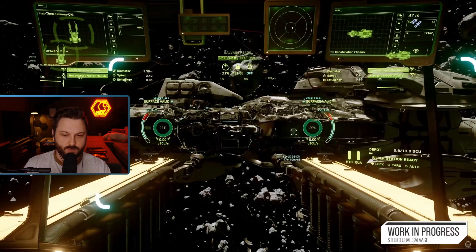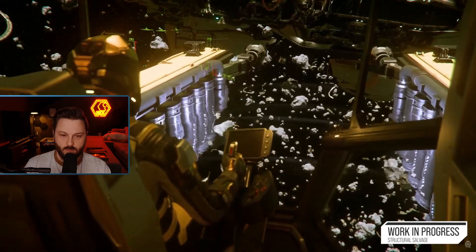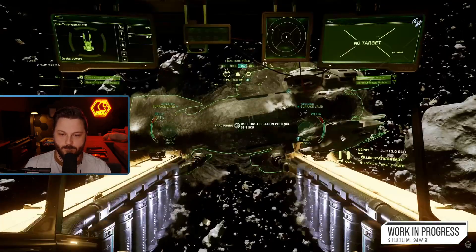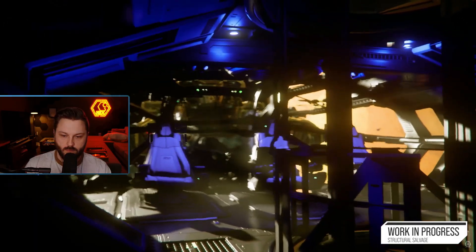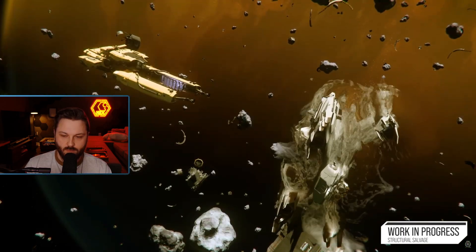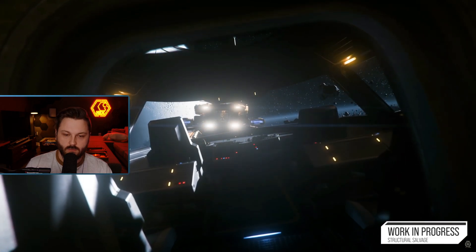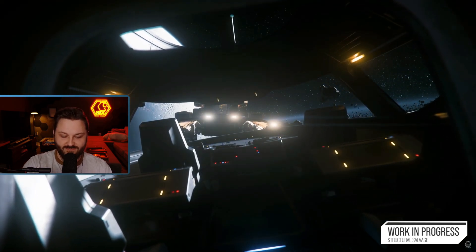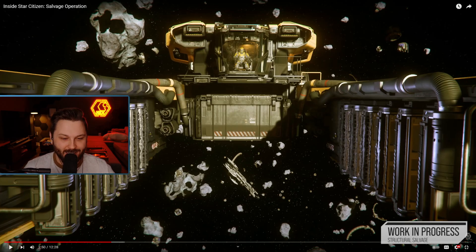A fracture field allows you to charge up energy on the target, assuming it's still in one piece and hasn't already been destroyed. You'll have to fracture it first. The fracture field is built up between the arms and projected outwards to break it into various parts. We wanted to make sure the resonance field wasn't going to create opportunities for griefing, so we took precautions — structural salvage requires that the ship's power is entirely off, making it quite hard to use offensively unless you find a way to disable the target's power plant.